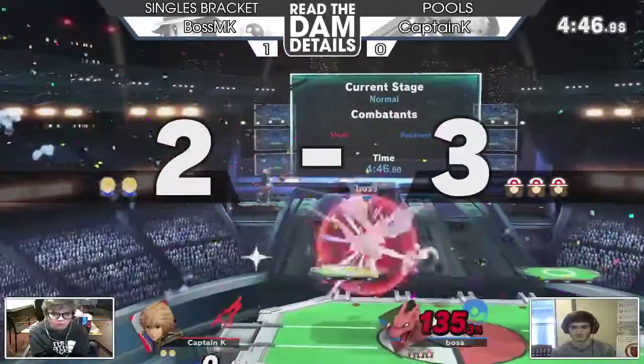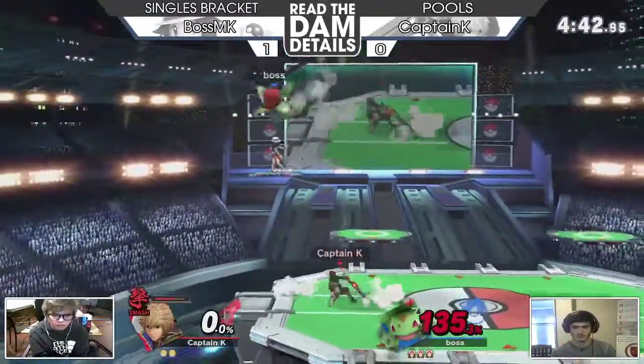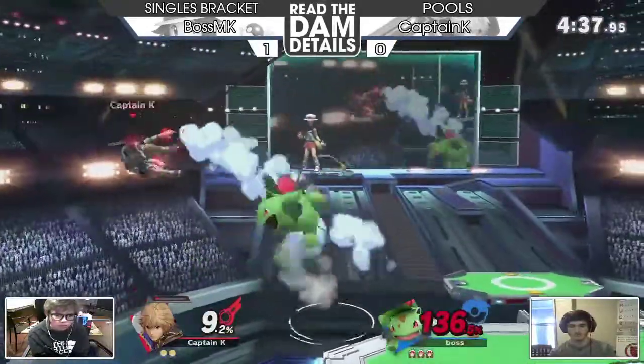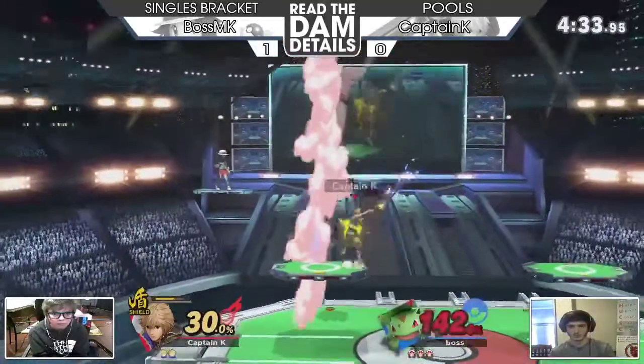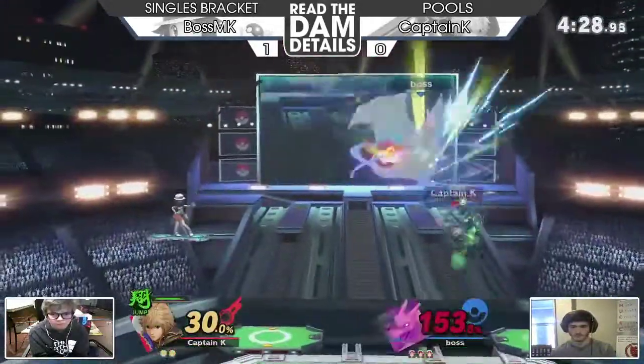Forward throw — we're going to take it. Now we've got Squirtle. Honestly, Air Slash — anything to kill. Smart being below. Let's try to stall it out, and just like that Smash Art is done.